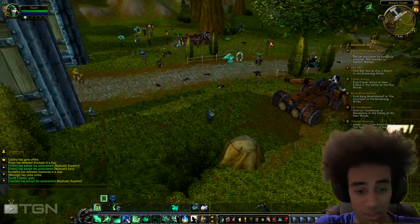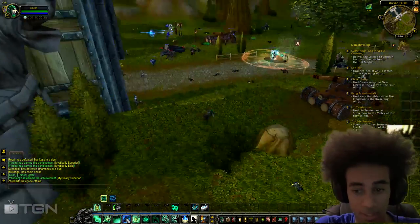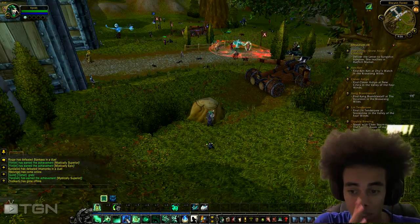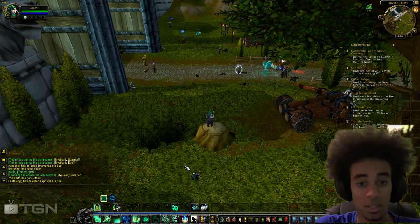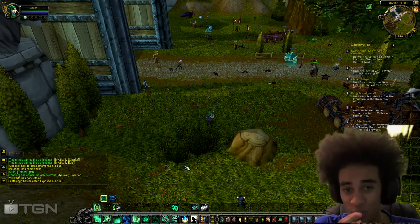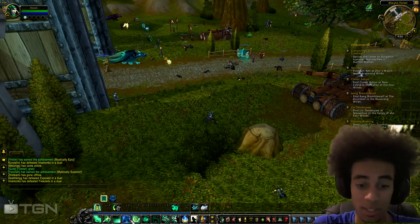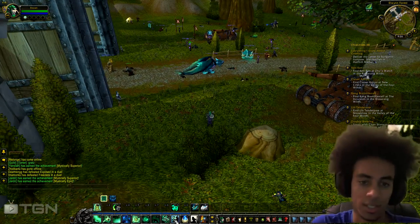The next one is called Enveloping Mist — this is your big AoE heal. It heals your whole group for 121k over 6 seconds and increases the healing the target receives from Soothing Mist by 30%. I've crit the whole group for like 32k, so the whole group is getting healed very fast. That's your big AoE heal.